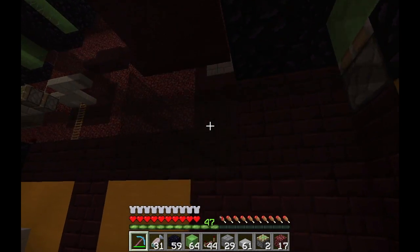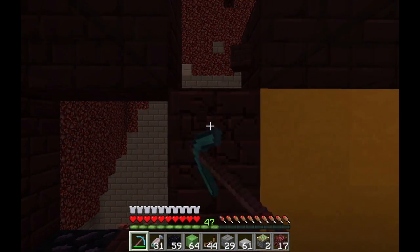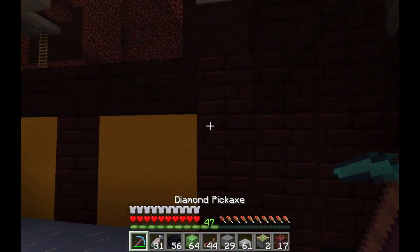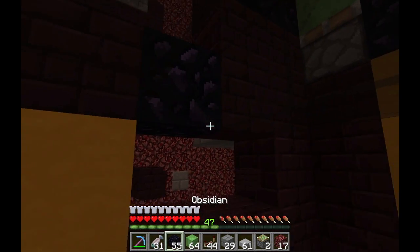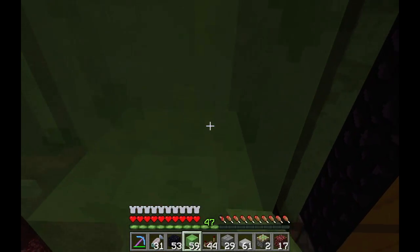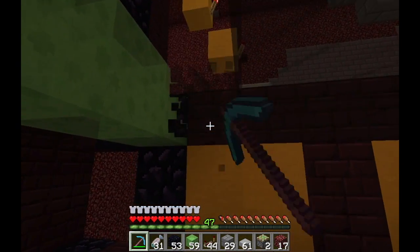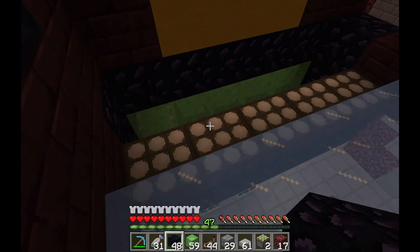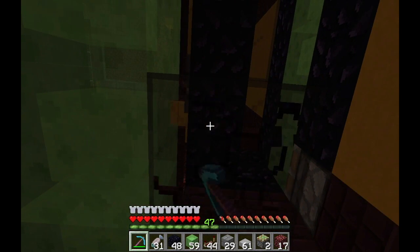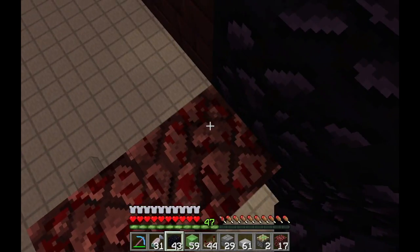I think what we need to do is put in a row of slime blocks right here. Let's knock this out — and if there are going to be slime blocks right there, these surrounding blocks will need to be obsidian. Boom, boom, boom — like that. Slime blocks in, and obsidian on the other side as well.